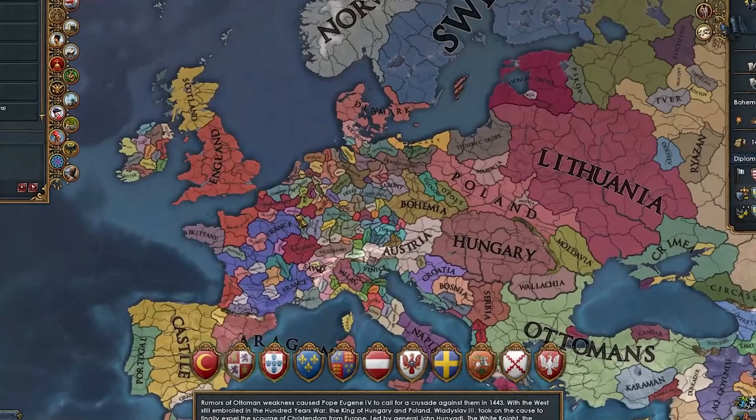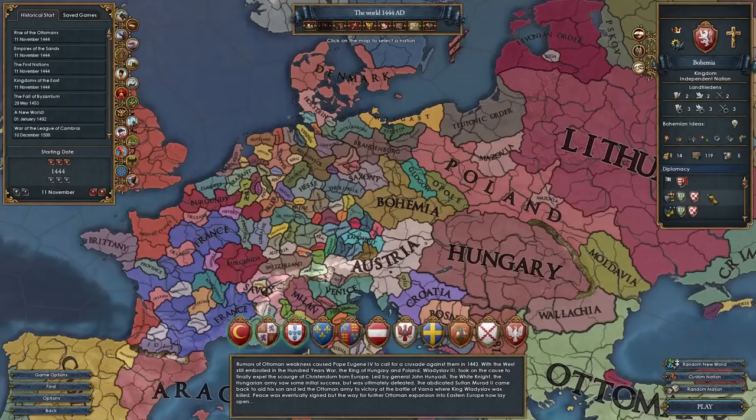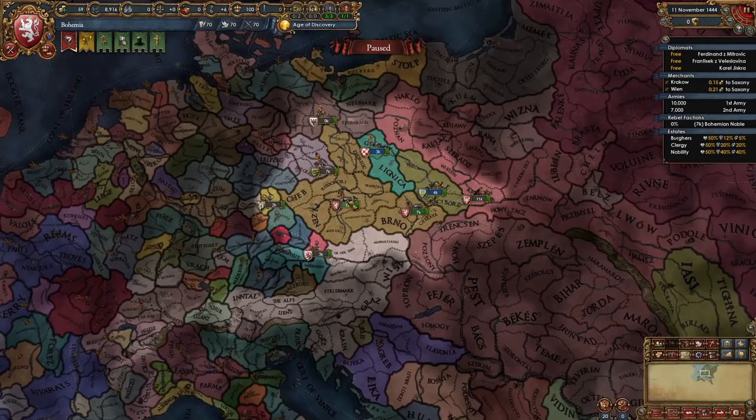What do we do as Bohemia? Well, why not go Hussite, PU all of these guys around us, beat up everyone else, become as powerful as we can in order to achieve religious peace in the Holy Roman Empire so that we can become a Hussite Emperor. If you enjoyed this video, don't hesitate to leave a like — it really helps out a lot. Hit that subscribe button, and let's jump in as Bohemia.